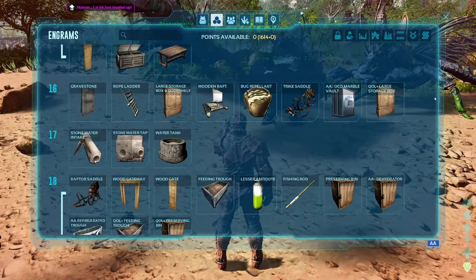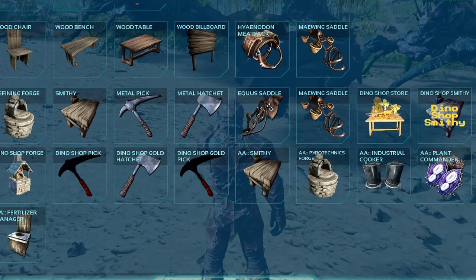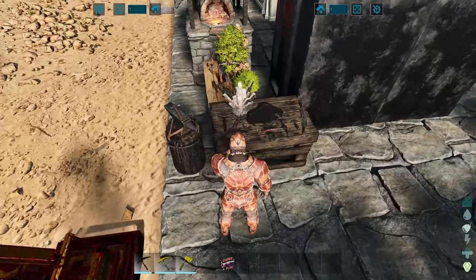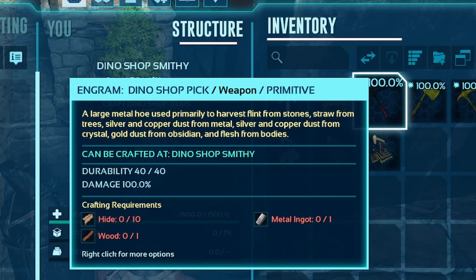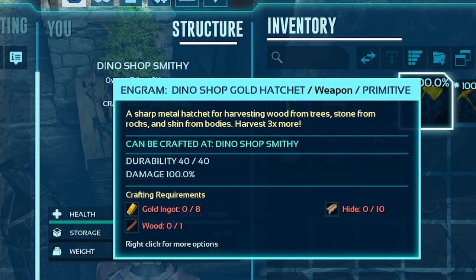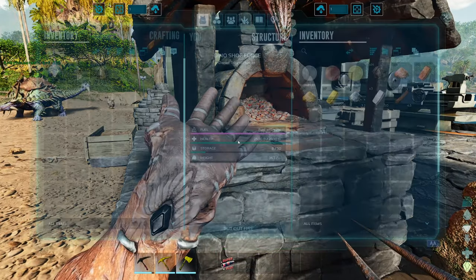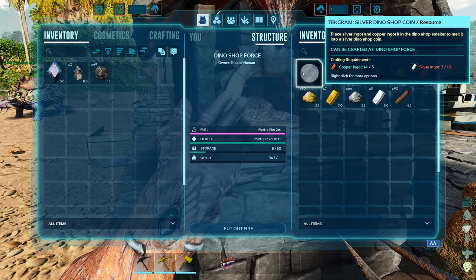So how does it work? Once you get to level 20, you can unlock the Dino Shop Engram, which will give you Dino Shop items including a primitive pick, a gold pick, a gold hatchet, the actual shop store, a forge, and a smithy as well.